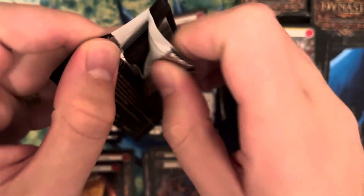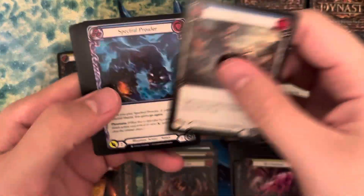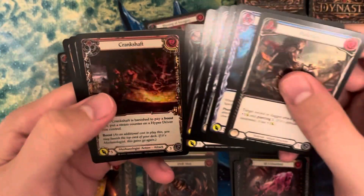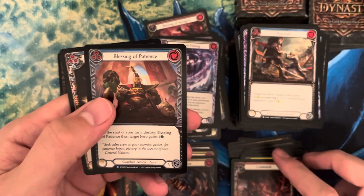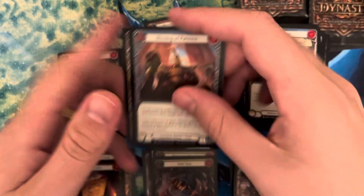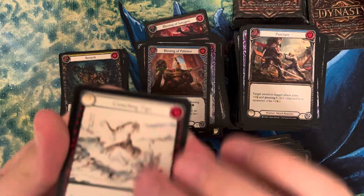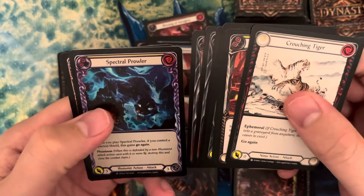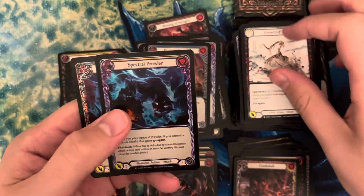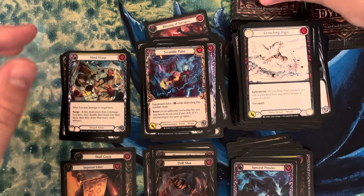After this pack we'll have four packs left for this box, and then I've got two more boxes out of the case. So far I think this has been the better of the two boxes we've opened. We got Crankshaft, Blessing of Patience, and Blessing of Ingenuity. We got Crouching Tiger, Spectral Prowler rainbow foil, Scramble Pulse, and Mind Warp — Mind Warp is a majestic. Imperial Edict actually seems like a pretty good card.